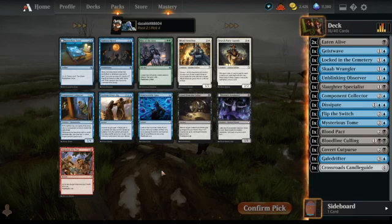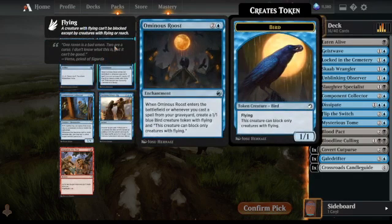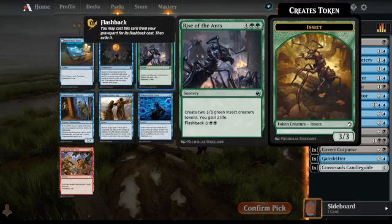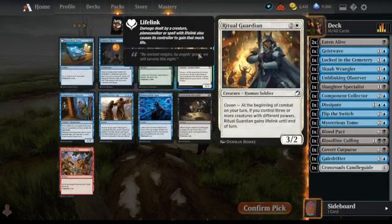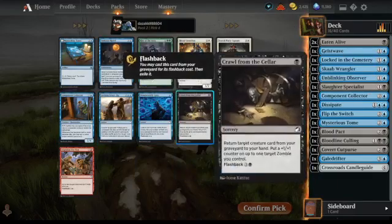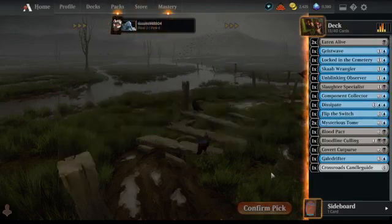This is a very blue pack. We can get Mysterious Tome number two, which seems good. There's also Rise of the Ants, Component Collector, Devious Cover-Up, and Otherworldly Gaze, but we're going to take the Mysterious Tome because that is the best thing.